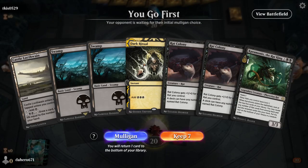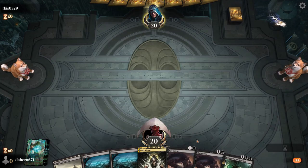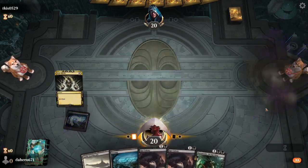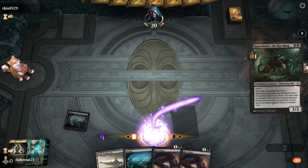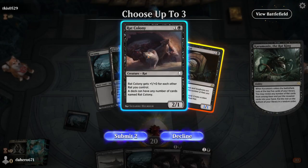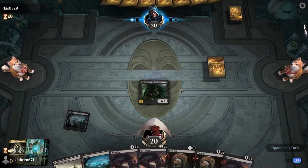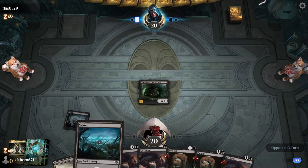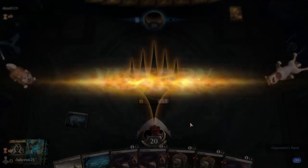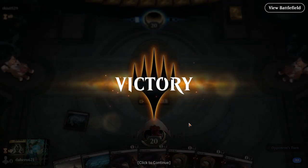So here's our hand and we finally got our first Dark Ritual. Karumonix followed by Rat Colony — let's go! Can we pull this off? Dark Ritual into Karumonix — I'm in, let's go! Pack Rat, Pack Rat, Rat Colony — let's go! Swamp, we can do Pack Rat. There you go guys, GG! Oh my god, that was so quick.